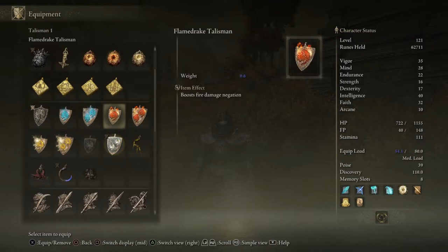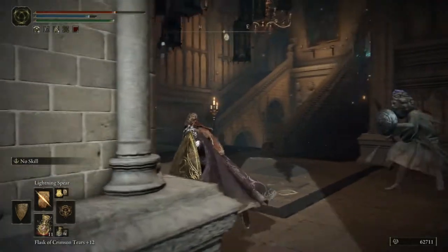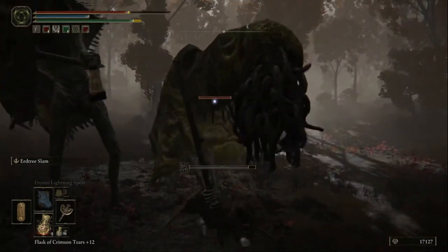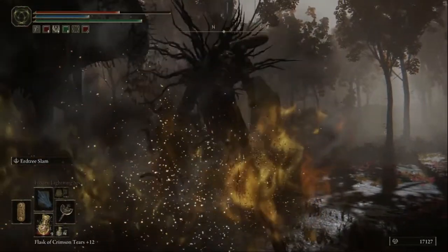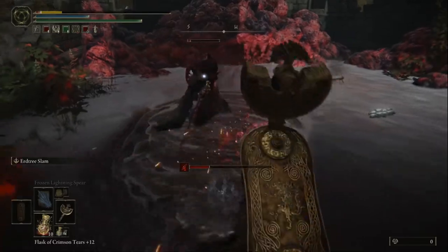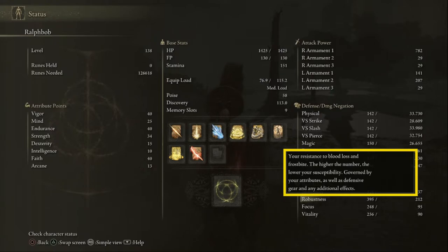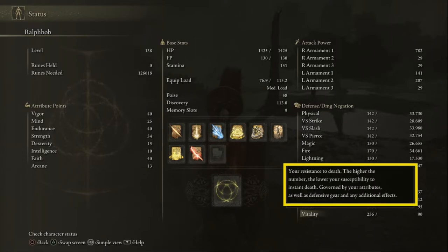Sometimes you'll want to change gear or talismans in accordance to what you are fighting. If you are in Raya Lucaria, for example, magic defense is going to help you out quite a bit. The status effects are what you need to be careful of, because some of these will straight up kill you. Each status acts differently, but generally if the bar fills up all the way, then something bad will happen. If you suddenly took a huge chunk of damage and you're not sure where it came from, it's most likely because the bleed bar filled all the way up. Immunity affects your resistance to poison and scarlet rot. Robustness is your resistance to bleed buildup and frost buildup. Focus is your resistance to sleep and madness, and vitality will help you deal with the death status effect.